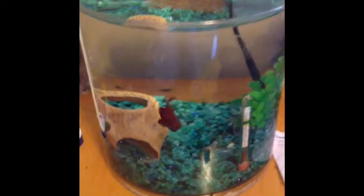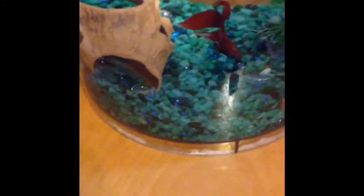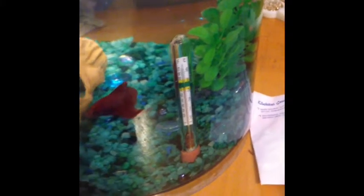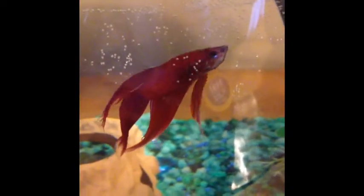This is the last tank in our house — my brother's betta tank. Here is his male red veil tail betta; his name is Charlotte, yes Charlotte. He just has a plastic green plant that's actually quite soft, a thermometer, an under-gravel heater, and a little log with some blue gravel and different colored gems.